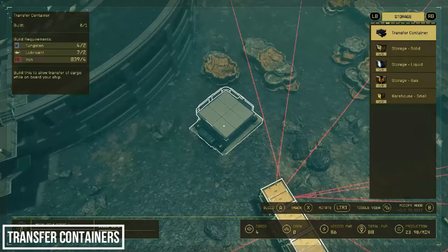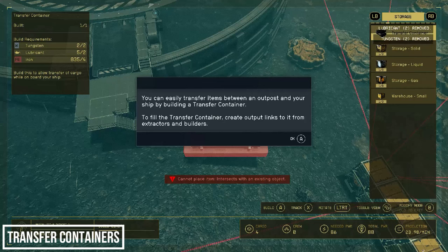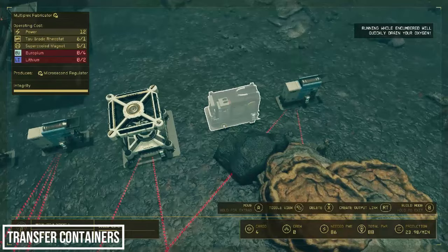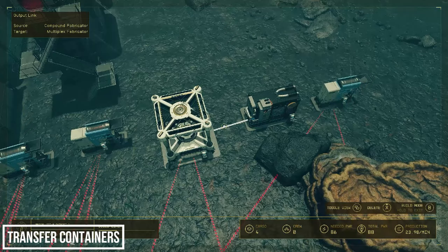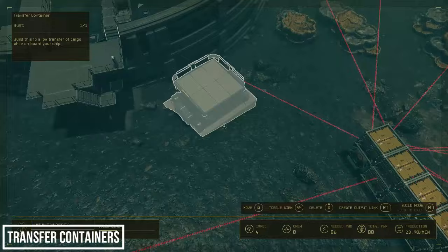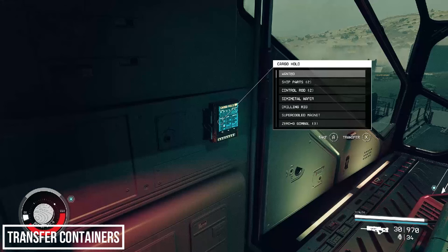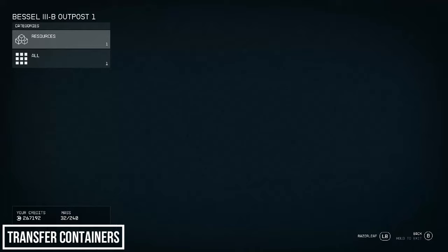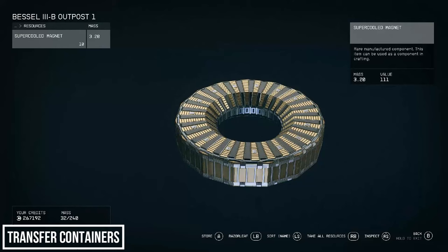Shall we talk about transfer containers? A transfer container is basically a storage container that you can access directly from your ship — that's it. It's a handy tool but by no means necessary; it's a quality-of-life item. I'm going to disconnect our super cooled magnets output and instead link them to the transfer container. Our super cooled magnets are going to be sent directly here. Then on board our ship, open up the cargo hold, go to Vessel 3B outpost, and from there you can transfer the contents to your ship — so if you're manufacturing to make credits, you can fly off and sell them directly.